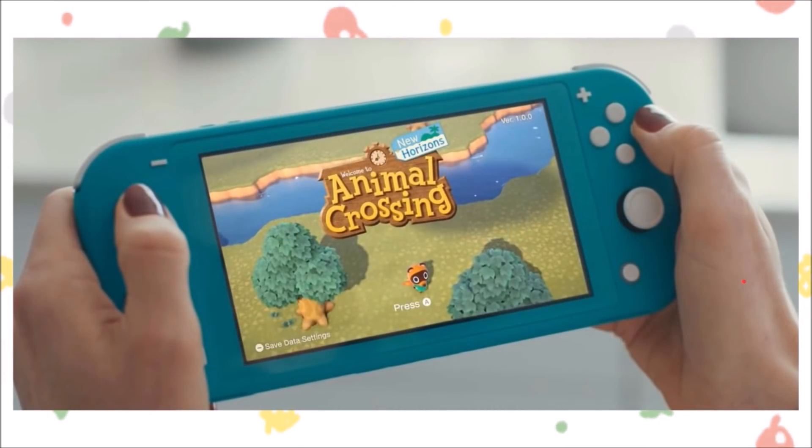First off we see the official title screen of Animal Crossing New Horizons. It's going to be your traditional hover, kind of pan out around your island and really showcase different parts — show Timmy and Tommy walking around, it's going to show villagers later on walking around, just like all the other Animal Crossing games. Love that they brought that feature back.